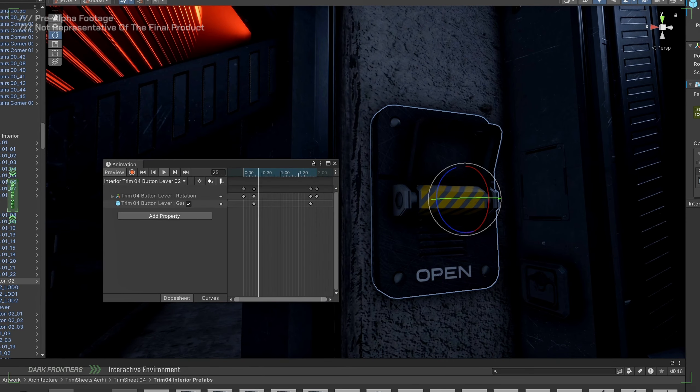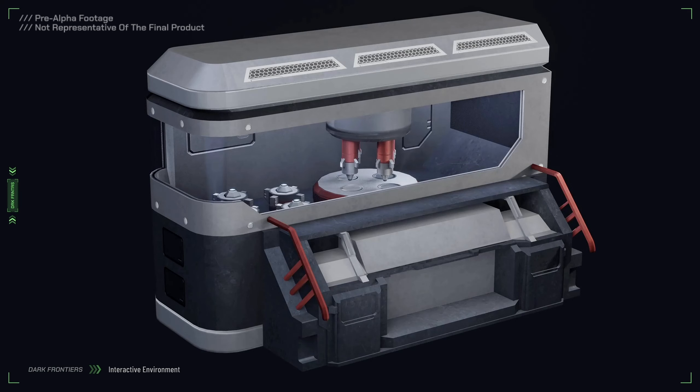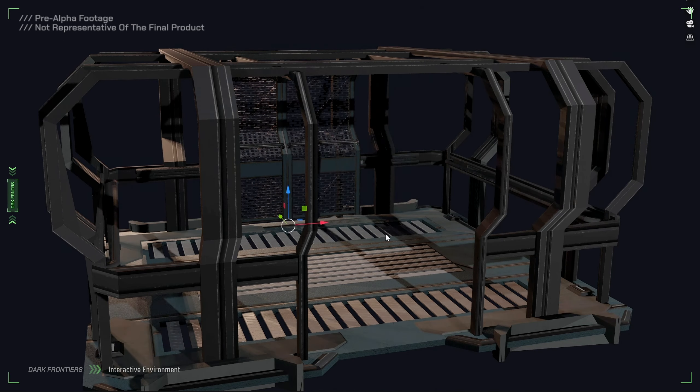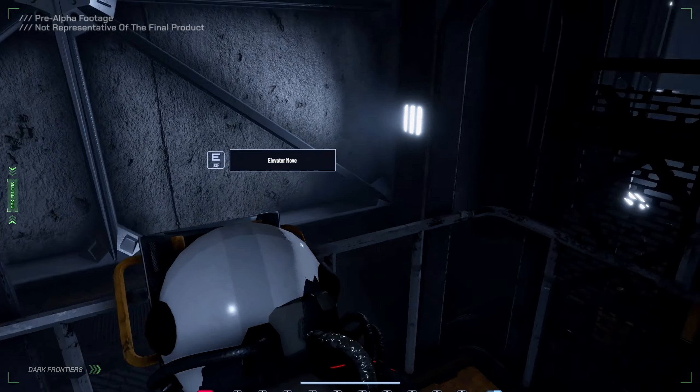Next, we have a whole host of interactive environmental assets and various actions and triggers. You'll have to activate moving platforms and elevators, fix pipes, solve various puzzles, and more. We want the game to be engaging and immersive, and adding these interactions, even the small ones, can really help to develop that all-encompassing gameplay.